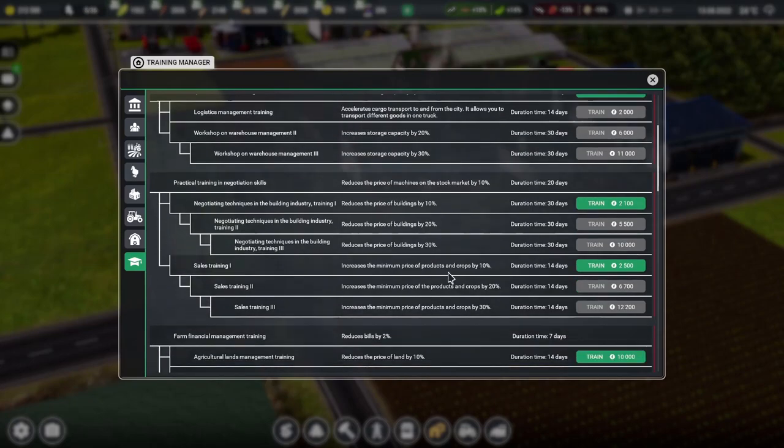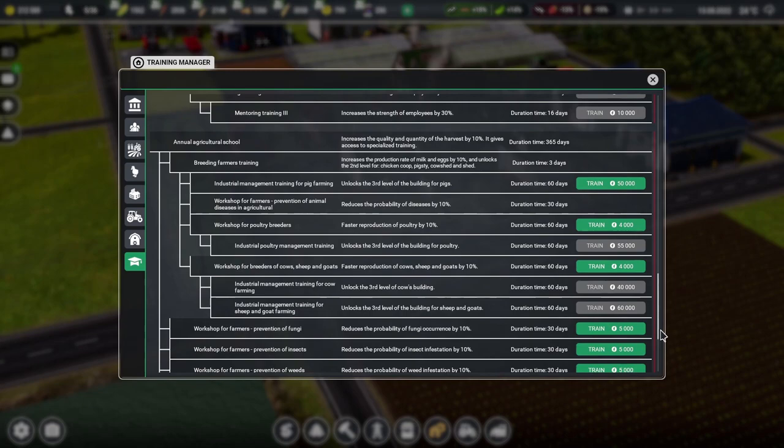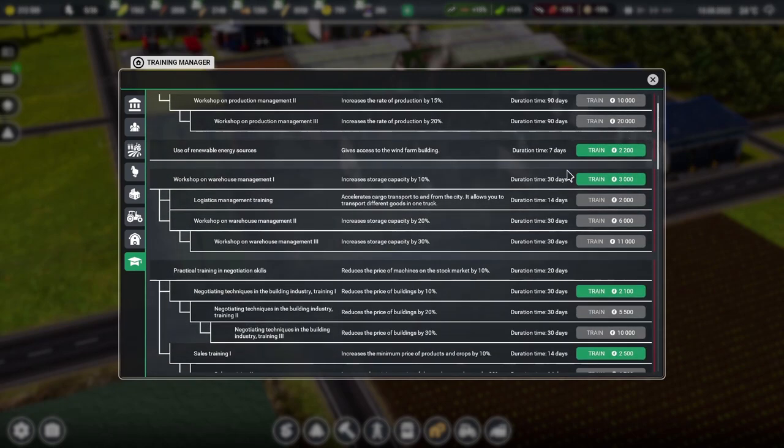Unless there is something down here that we want to get in the fancy agricultural stuff. Are we going to get cows and stuff any point soon? Would it make sense to get the third level of the cow building and then have larger cow sheds before we actually start building them? We need to get that one first for 60 days, and that's another 60 days. That's going to take some time. I think we go for this thing here — storage capacity — it's only three grand and it's not going to take that long.